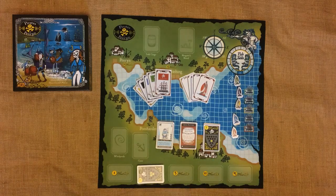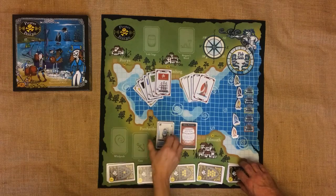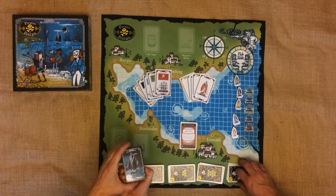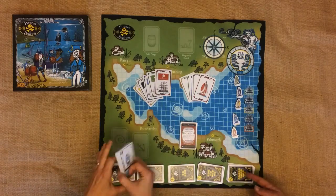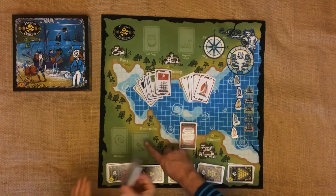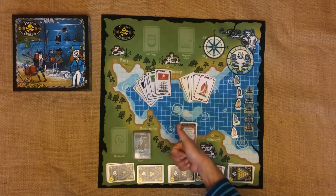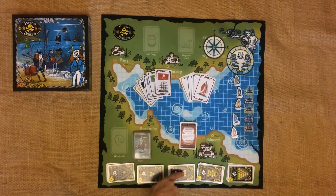Let's start by setting up the map. Separate your Florins into the different denominations and shove them face up on the bank section at the bottom here. Next take the crew deck — these fellas with all the fantastic piratey characters on them — and place them face down on the bit of the map marked crew. So we've got some nice shiny gold and a heap of scurvy pirates.